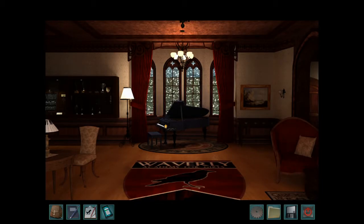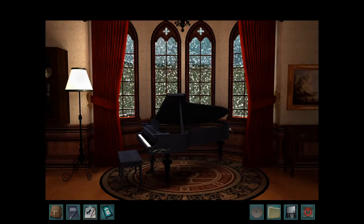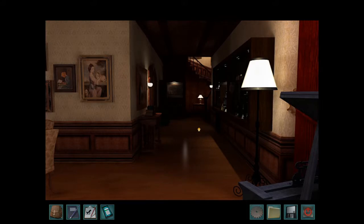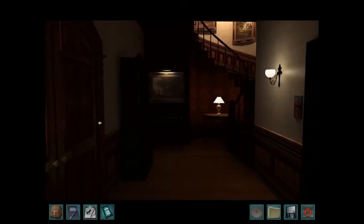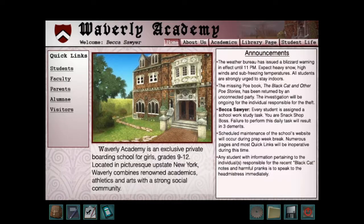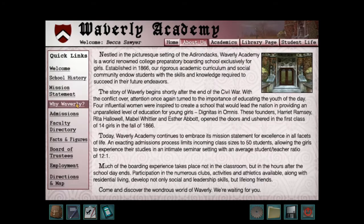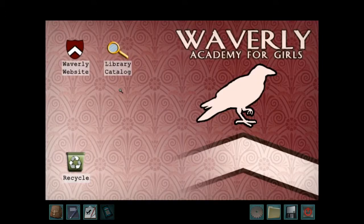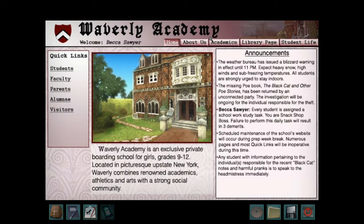Hi everyone and welcome back! Today we're going to play more Nancy Drew: Warnings at Waverly Academy. I hope that this time we'll be able to figure out who the Black Cat is. Let's go! I think first we'll just go check and see if all the pictures that we've uploaded are okay, because that is one of my least favorite things about this game. They look okay — let's upload the next one, and then we only have one more to find.